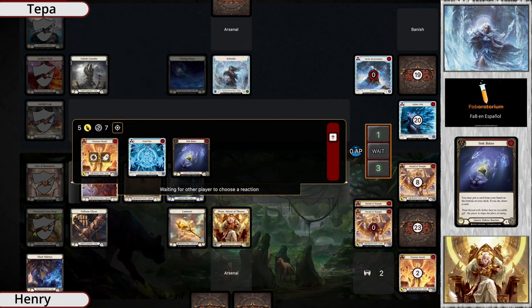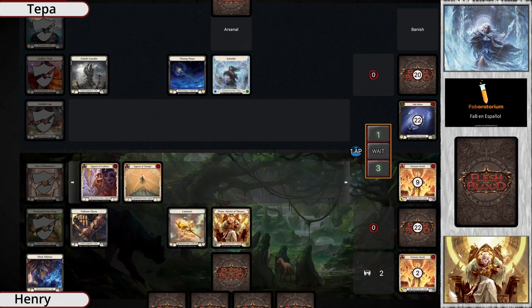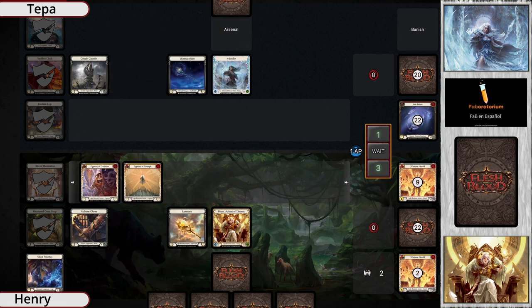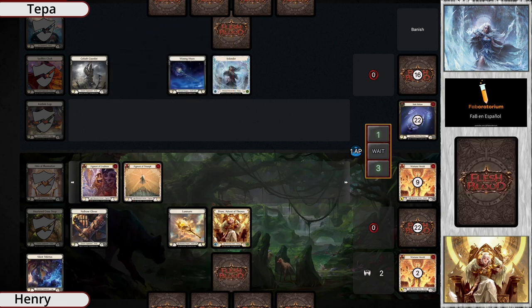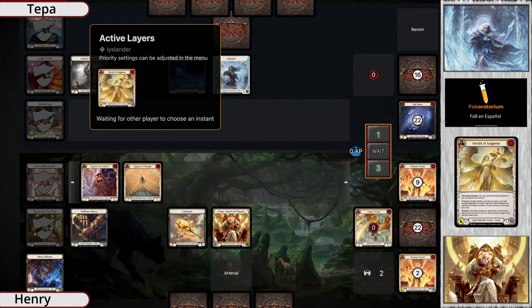Because you couldn't just block with the Sink Below there - otherwise you would have been gone. So there it is - Henry just betrayed his hand; it just showed 'I have an instant that I'm trying to pull off and I don't have the resources.' Tepa goes 'I don't think you're gonna get another go again.' At three life, an easy blue Emeritus Scalding into a Waning Moon is game over - there's no way around this, especially with only AB2.